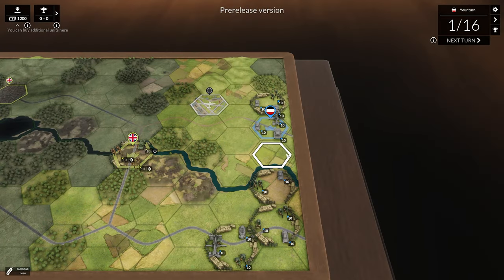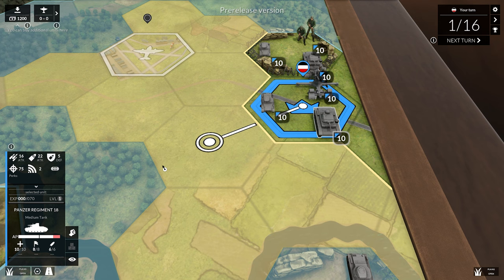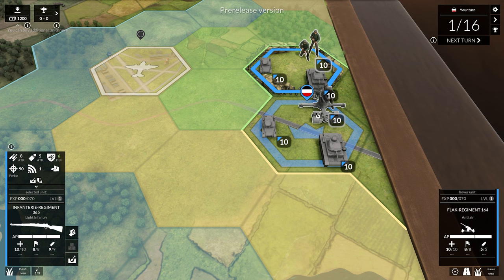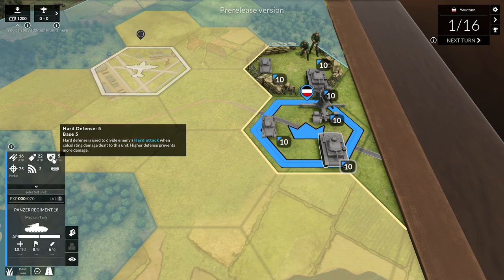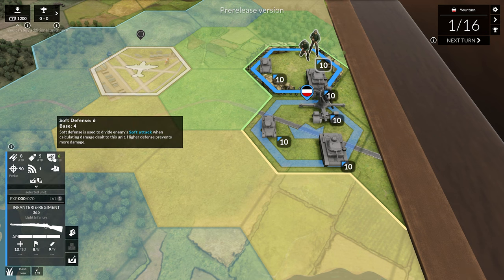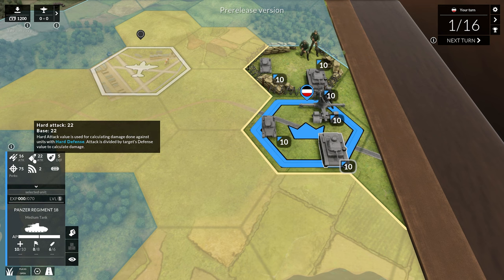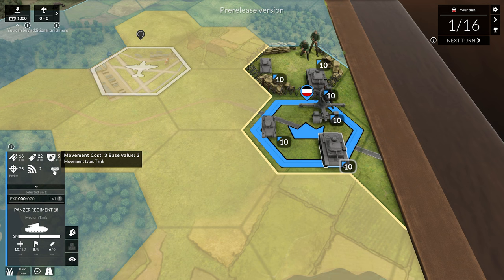Before we get into the actual battle, I think it might be important to go over a couple of the basic details behind the game's ideas. Every unit is divided into two categories: either hard or soft defense. Hard covers tanks or vehicles, and soft covers infantry or anti-aircraft guns and anti-tank guns. This number determines how much damage they actually take from an incoming attack. The Panzer III has a five hard defense value; the infantry here has a six soft defense value, because it's currently entrenched — realistically it only has four, as indicated by base four. The Panzer III can do 16 soft or 22 hard attack, has a range of two at most, and a 75% base accuracy.